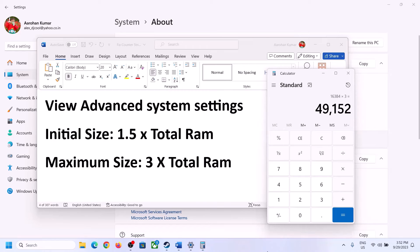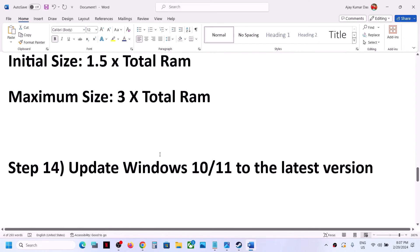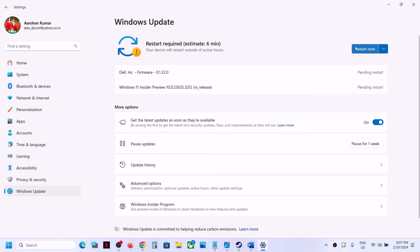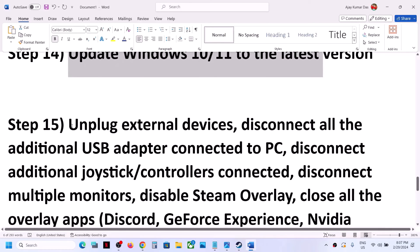The next step is to update Windows to the latest version. Open Windows Settings, go to Windows Update (or Update & Security on Windows 10), and click Check for Updates. Once all updates are installed, restart your computer and then launch the game.